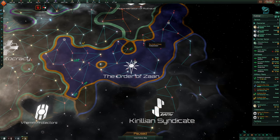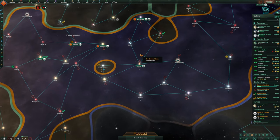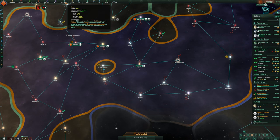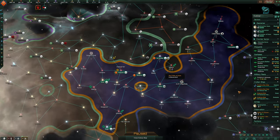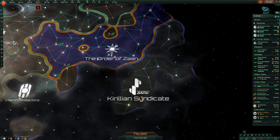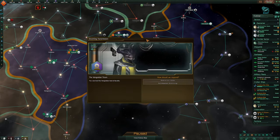Hopefully that's going to stay. We're going to manage our resources, manage our planets as best we can, and try to increase everything. Play a bit tall for a little bit, and then hopefully we can eventually go against the Krillian Syndicate. So let's press play.